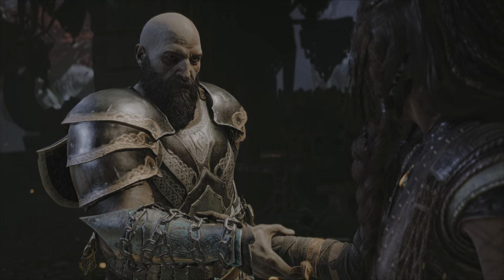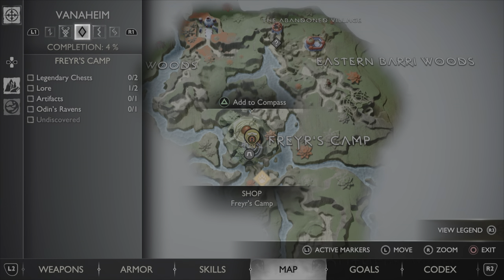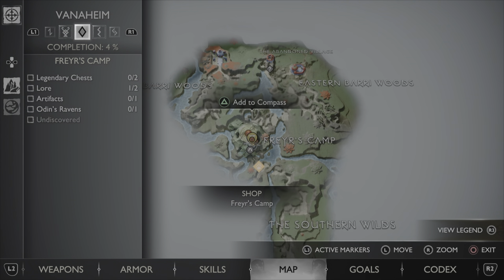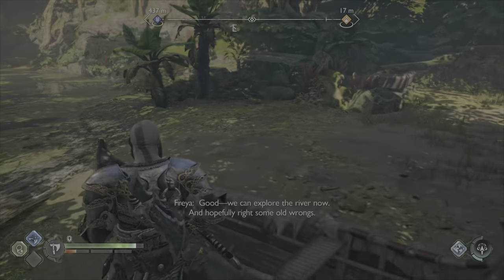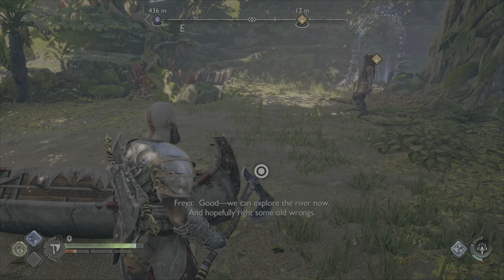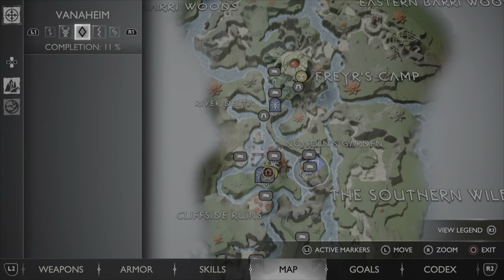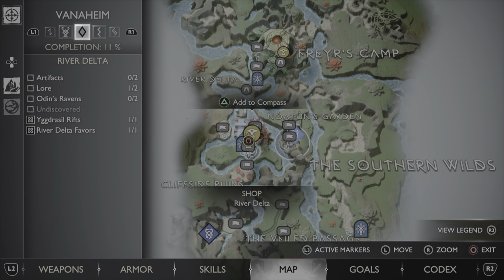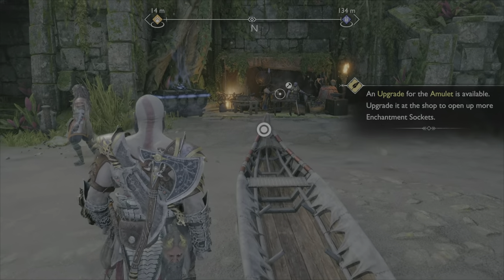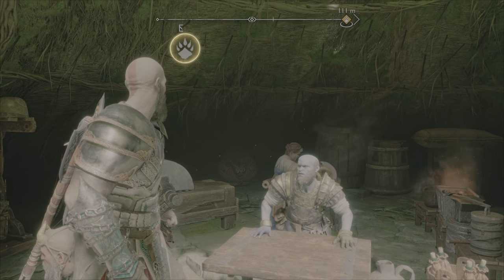Without further ado, let's get started. In order to kick things off, you're going to have to first save Freya — become her BFF — and then head over to Vanaheim. Once you're over here, you're going to be in a nice little open area where you can go and finish off the story. From here there's going to be a blocked pathway that you can disrupt, and you'll continue your way until you make it to a camp.